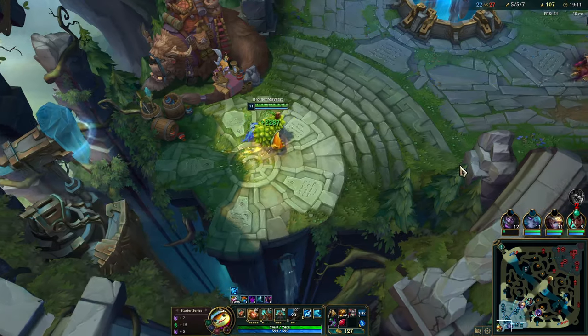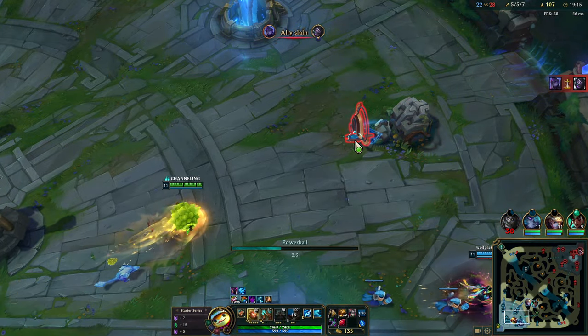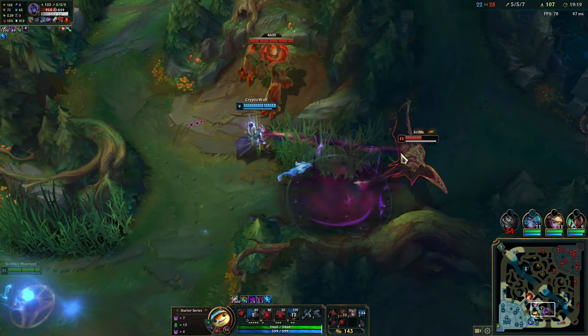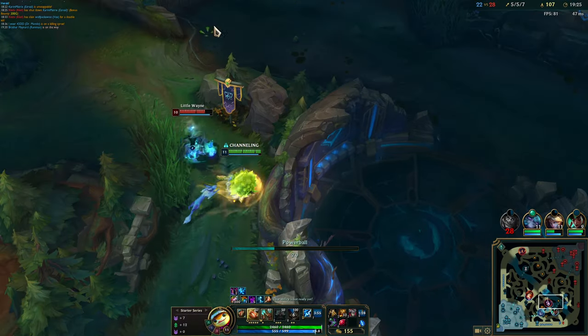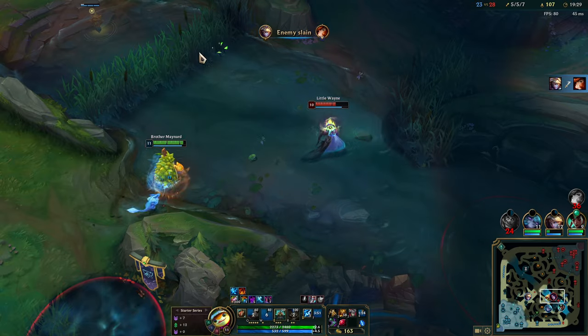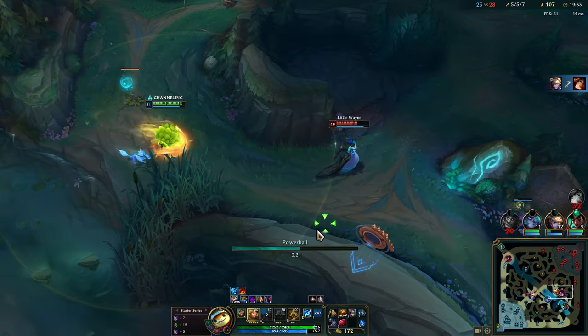Use my Q to get to the Hex Gate at rapid speed. Take it, land on the other side. I think we press Ghost here, we run down this Belveth 100%. We can actually just probably kill Morgana. Everyone's getting in the way with a tiny sliver of health. My Ghost is gone but my spirit is not.